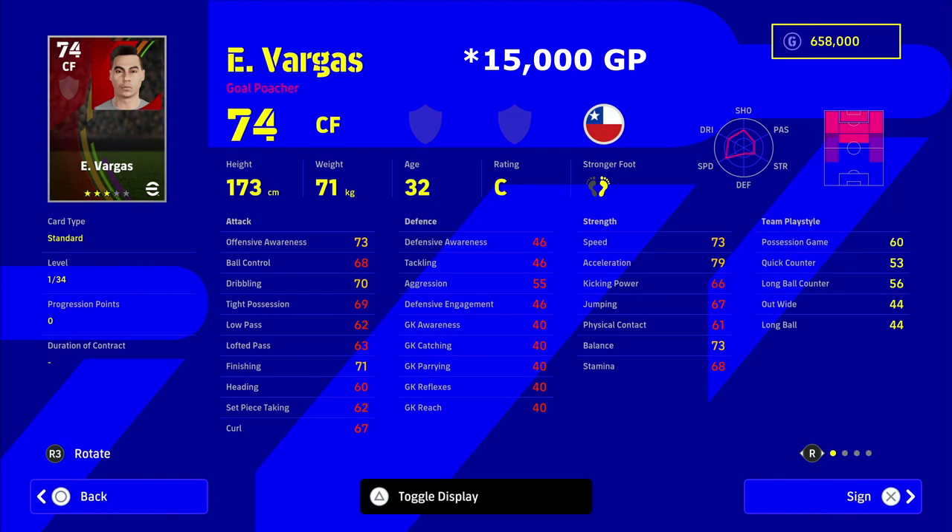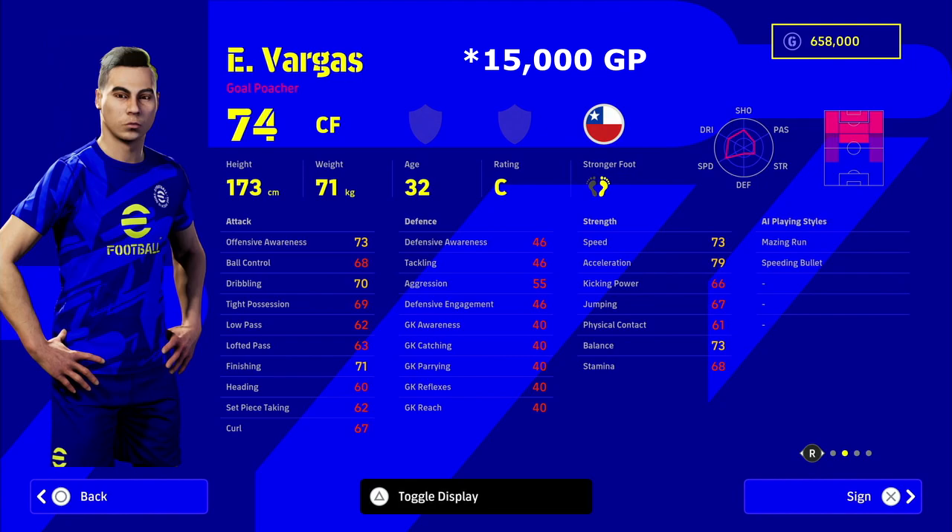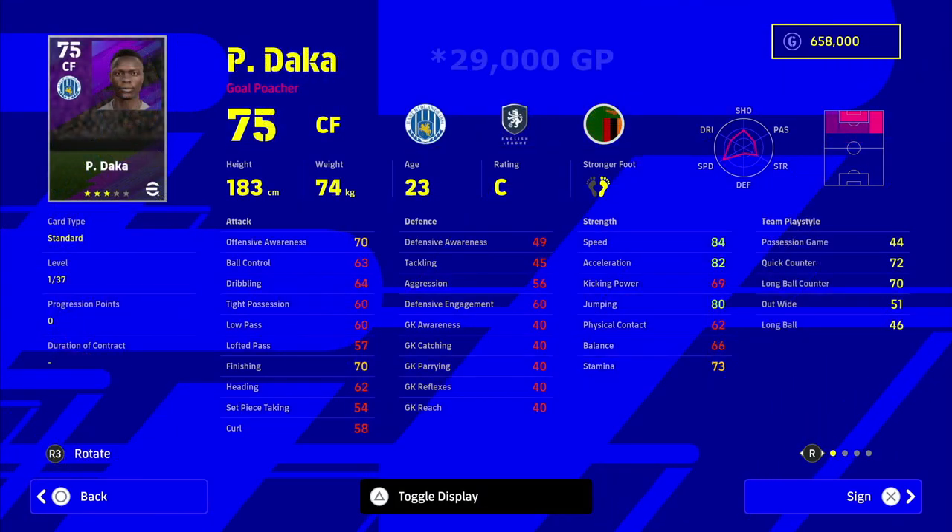With the budget spreading a bit bigger, we have Vargas. This guy is actually a free agent — you're going to need to search for center forwards between 10,000 and 50,000 GP. He's Chilean and has been a beast in PES for years and continues to be. He's got 79 acceleration and 71 finishing. Top his finishing up to maybe 76-77 and his acceleration to maybe 84 through max training, and this guy would be a very good player to bring in off the bench as well.